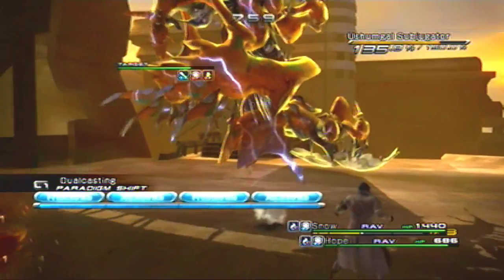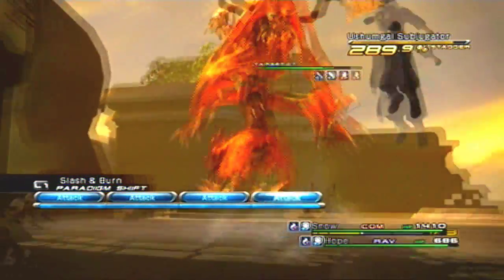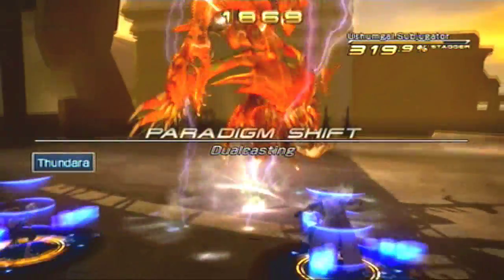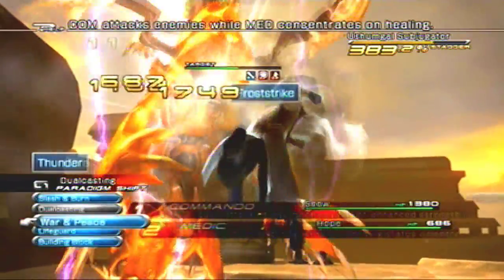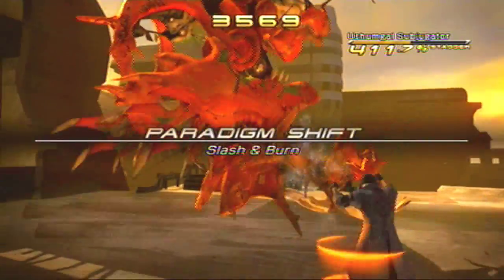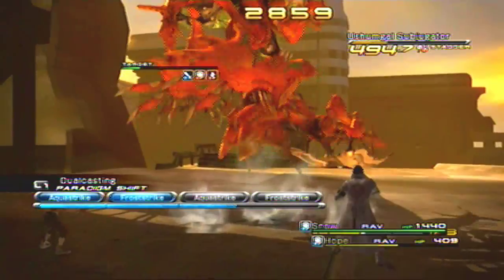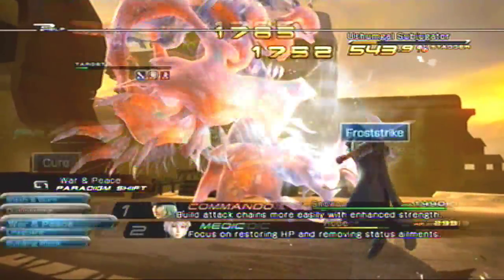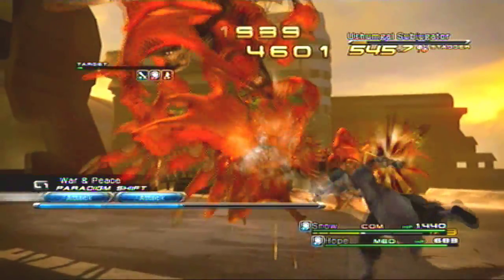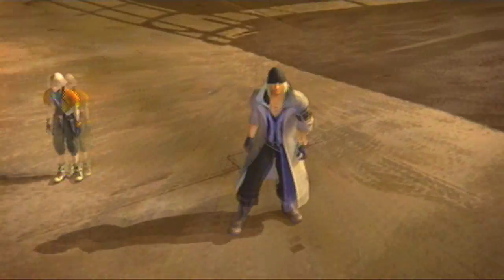We're almost maxing out the stagger - and we just did it. We start busting out crazy damage - 2500, that's nice! We get all the damage in and will need to rebuff after this. He's dead! Nicely done - one stagger and he's down. We got a Dominable Wing as a drop. That was well done, Snow and Hope. Looks like he flew away, so that's not the end of that one.